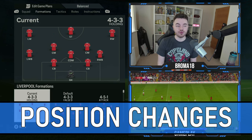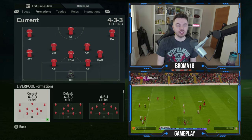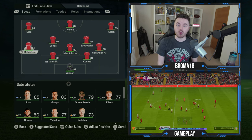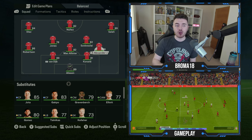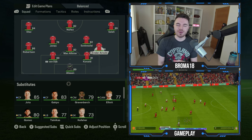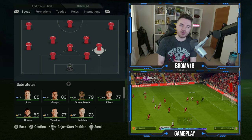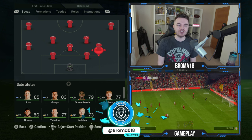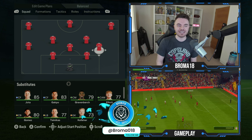First things first with the two fullbacks, you're going to want to move them to wing back. With Robertson you can just move him out wide, but with Alexander-Arnold, who's now playing that more inverted fullback role, you want to move him to a place where he's as close to the central midfielder and the center back as possible until you can't move him anymore. This does a much better job of replicating that inverted fullback role, getting him tighter into the midfield and closer to those central congested areas.